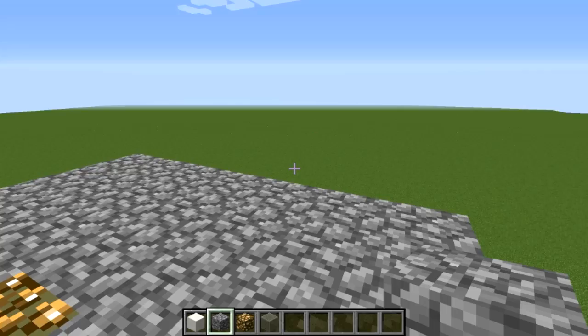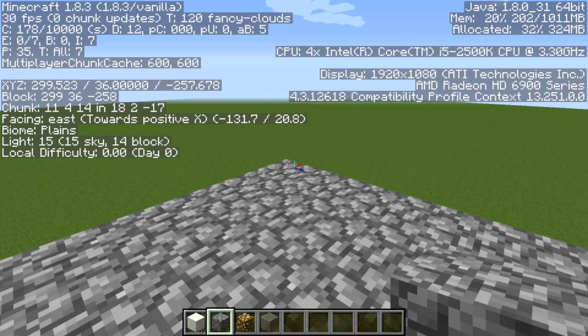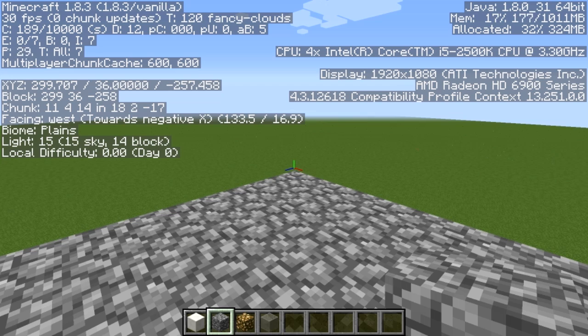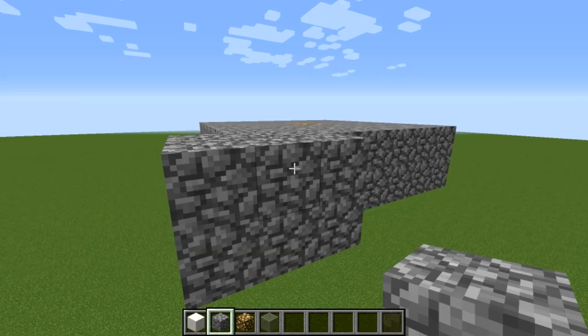We need to extend this one more in each direction. The best way is to look at your coordinates — the XYZ on the left side. You want to walk in the direction that lowers both X and Z. Since our Z is negative, we want it to go up to show when it's decreasing. You can also look below the coordinates where it says 'facing' — it'll say 'towards negative X' or 'towards negative Z.' Combine both of those, go that direction, and extend the platform one more block down each side.